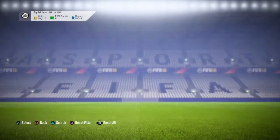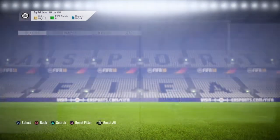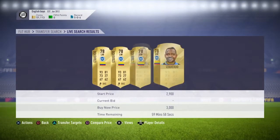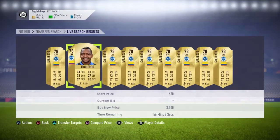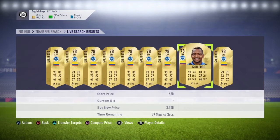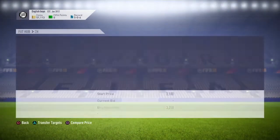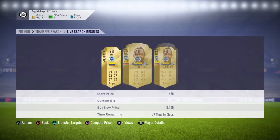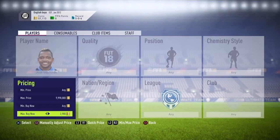Look at his minimum price — this guy goes for about 3.2k. Refresh it like this. You could try and sell for 3.3k but you'd be waiting like five or six minutes. I'm going to sell mine for 3.2k, so you want to put your snipe price 400 coins under — I'm going to put mine at 2800.